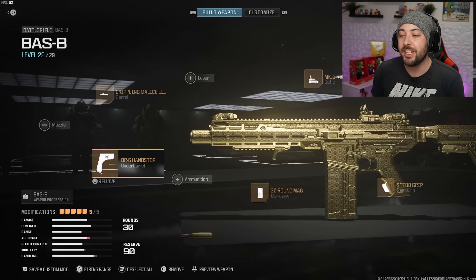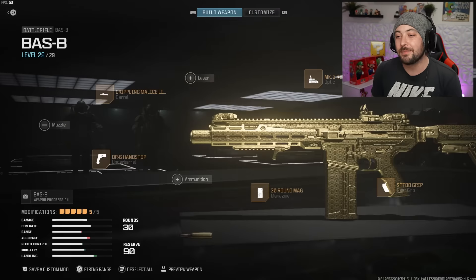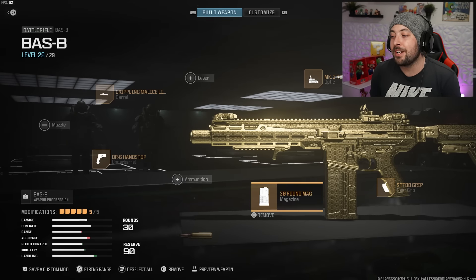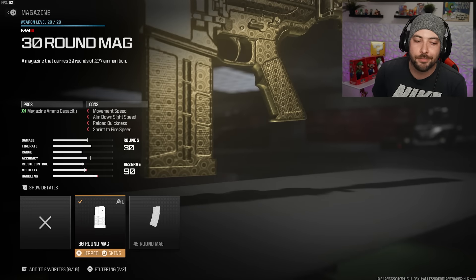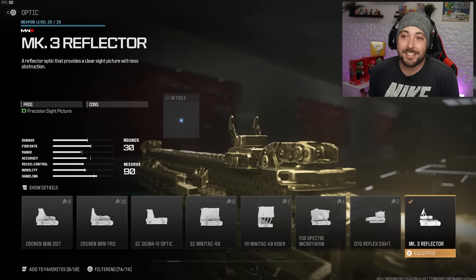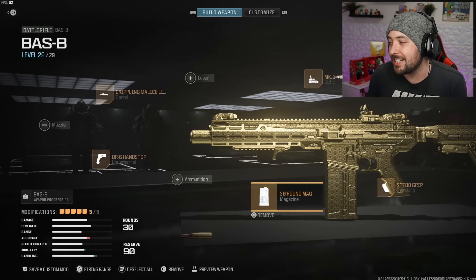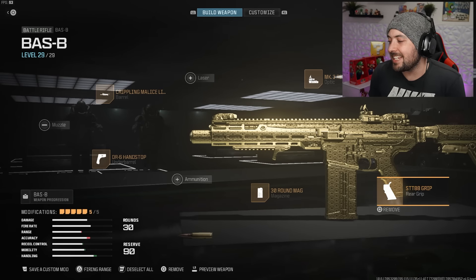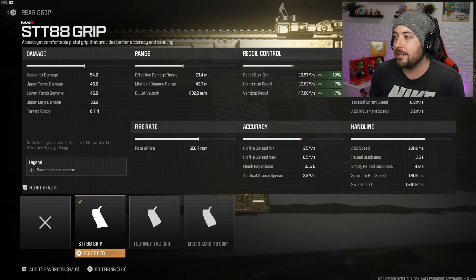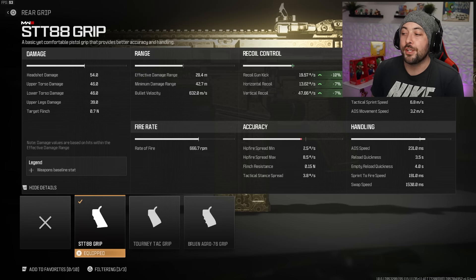The DR6 Hand Stop gives a lot of movement mobility and handling — ADS at 7.6% and sprint-to-fire at 9%. I'm running 30-round mags because 20 is simply not enough on this gun. And of course the MK3 Reflector optic.